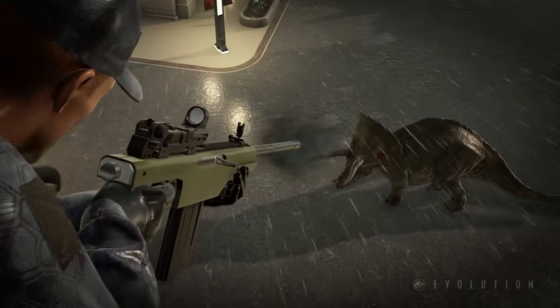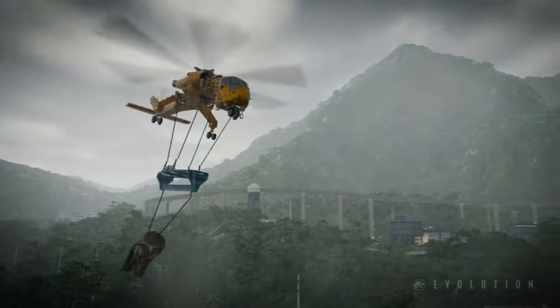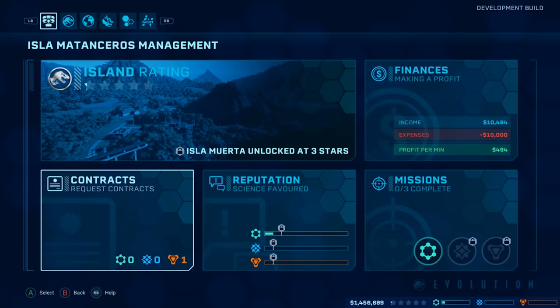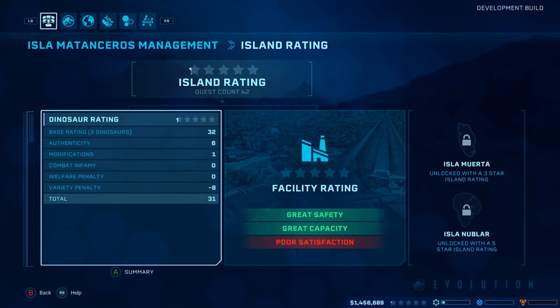It's really up to the player to make sure they've got the correct things in place to deal with an event like that. Each of the islands within the Five Deaths has its own island rating, and that's the key progression metric for progressing through the islands. However, the challenge does increase as you go through, so it's not as easy to three-star Muerta as it is Matanceros. You're also introduced to new challenges that aren't necessarily within your control, such as sabotage from a disgruntled employee.